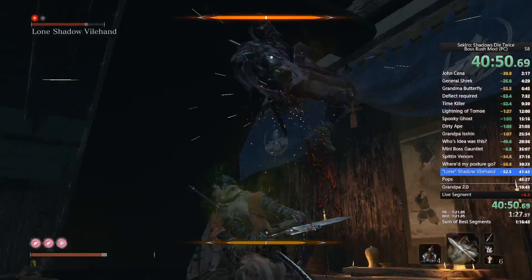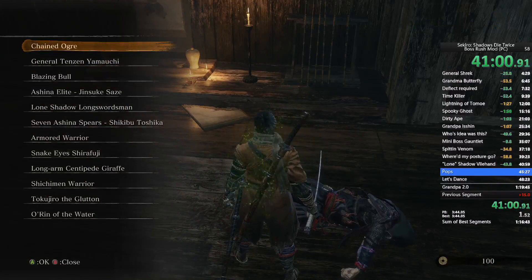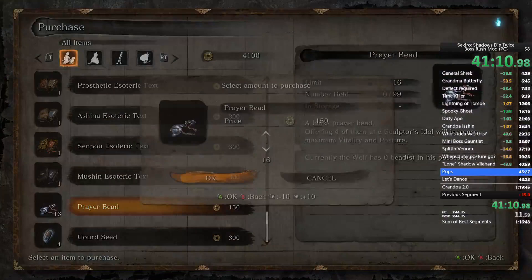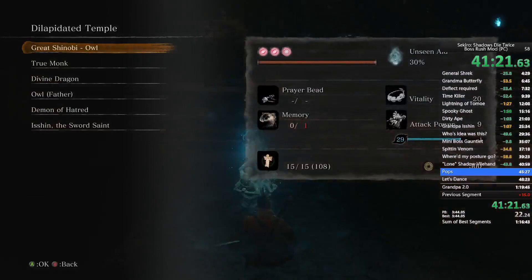Back to the Dilapidated Temple. Sell every single large coin purse you obtained — should be eight, giving you four thousand sen. Buy all the prayer beads and all the gourd seeds, enhance physical attributes, enhance attack power, give gourd seed. We're going to Owl Father — the first fight, not the second fight on the list.